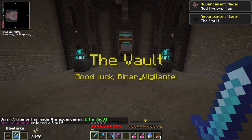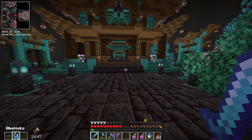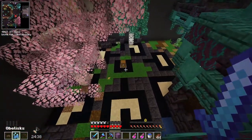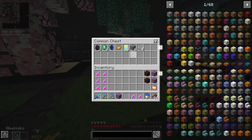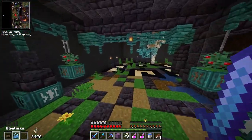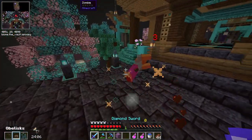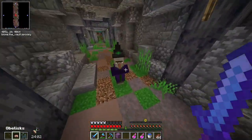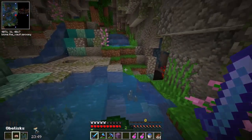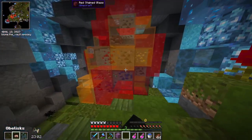We have entered our first vault — and interestingly we have no modifiers on this one, very interesting. We have a timer ticking down and I'm just going to take it very very slowly and systematically. There's a chest — we're just going to see what happens here. I'm not going to rush this. I didn't take any pillaring blocks — this is a catastrophe. Going down here — poison — this is a very interesting vault.